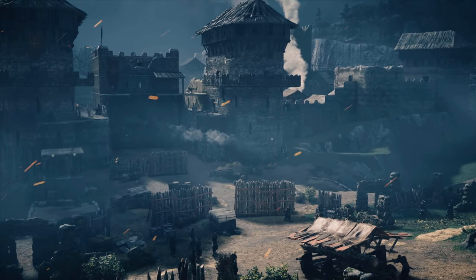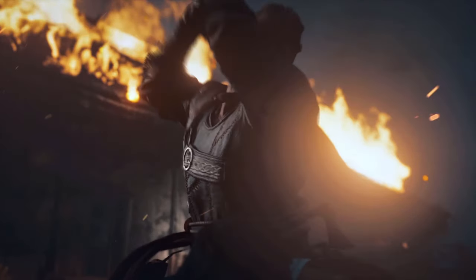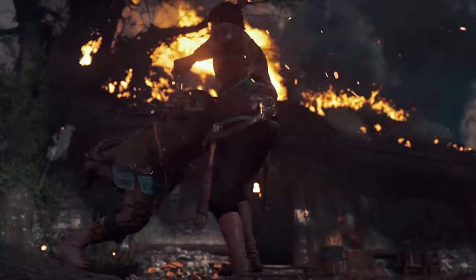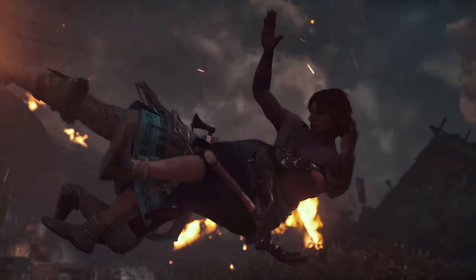It quickly flashes to what looks to be a fort. This could be a fort in the game that we're going to have to attack, or it could be the start of our Viking settlement. But to be honest this looks like some sort of an enemy fortress we're going to have to take down. Then it flashes to a moment where Eivor tackles a guy and gives him a crushing blow — though this guy isn't really wearing any armor, so I'm not exactly sure what faction or region he's going to be part of.